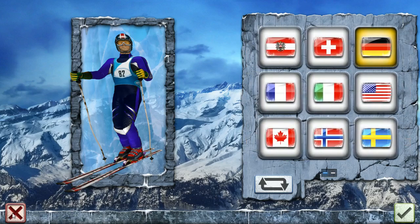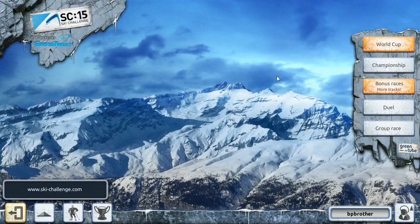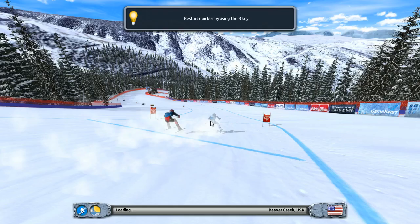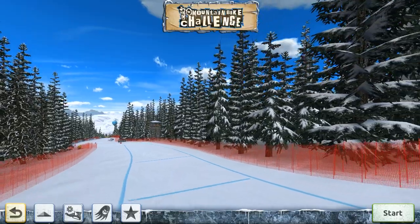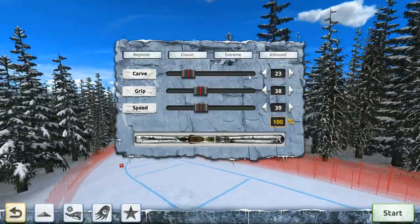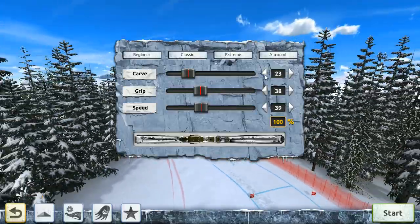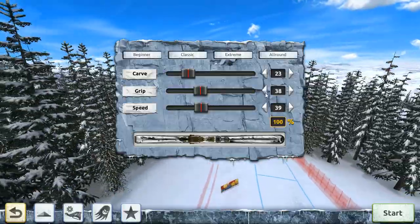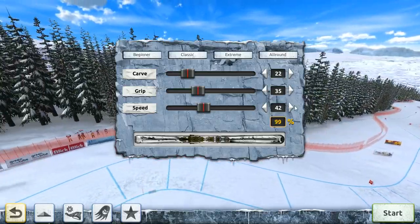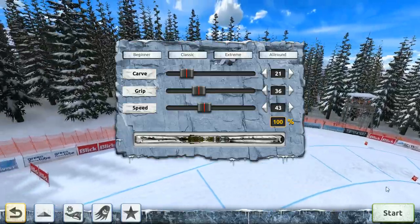I'm going to race for Germany because that's what I am — a German. I've already done a qualification lap so we go straight to the tournament. The race is taking place in sunny weather, which is good because that's what I already practiced. For ski settings, I can't give you a foolproof recommendation — it usually depends on your play style, but something along these numbers is usually fine.